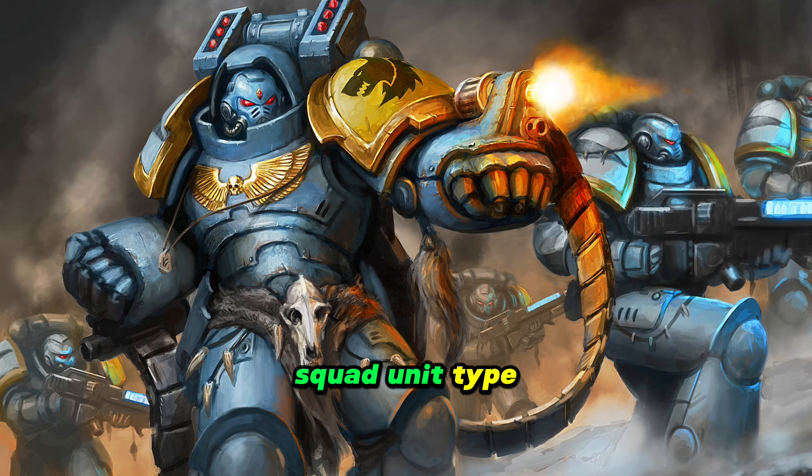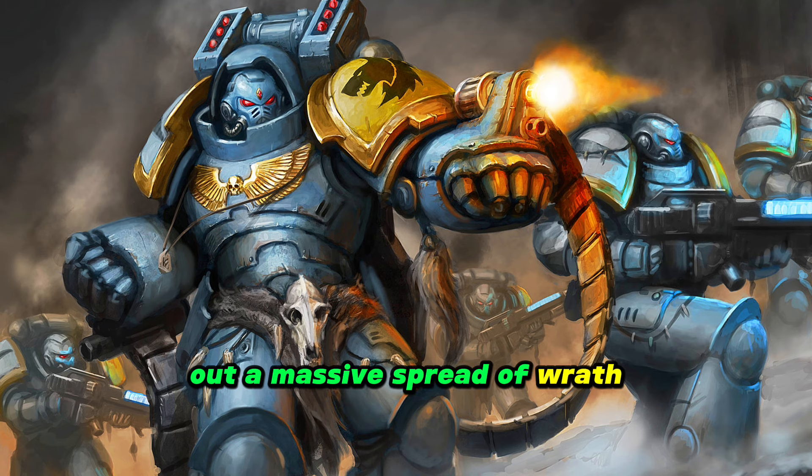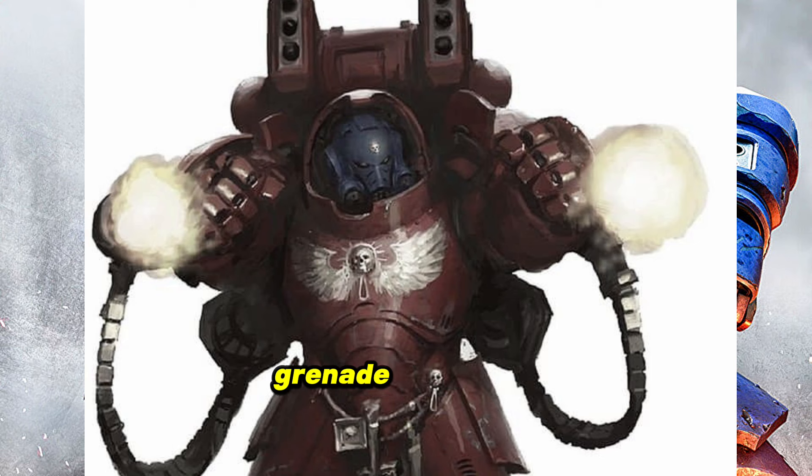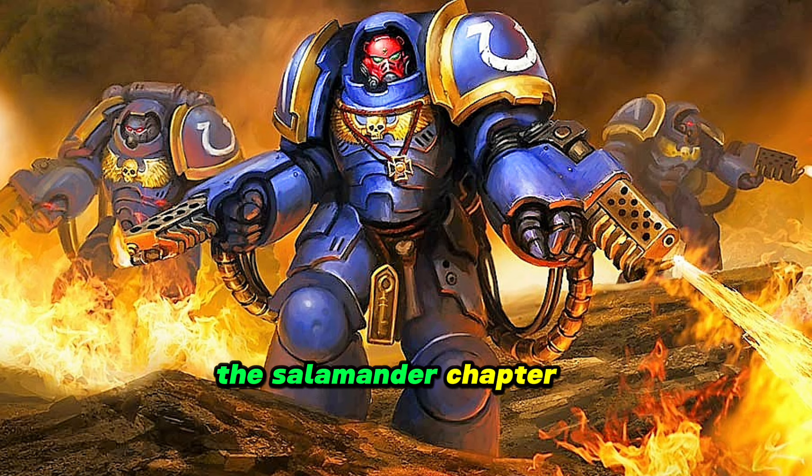Next Space Marine squad unit type: the Aggressor. They are the angry tip-of-the-spear shock troopers in the classical sense, utilizing heavy Mark 10 Gravis pattern armor to get in close, and either gauntlet-mounted flamers or bolters to put out a massive spread of wrath. While usually used to take enemy formations, they can assassinate targets by walking up in heavy armor, tanking enemy fire, and shooting high-value targets in the face. They're often equipped with shoulder-mounted grenade launchers, and if enemies get into close quarters, their massive reinforced fists are strong enough to punch the treads off a tank. The Salamander chapter of Space Marines, liking fire, makes heavy and brutally efficient use of these.